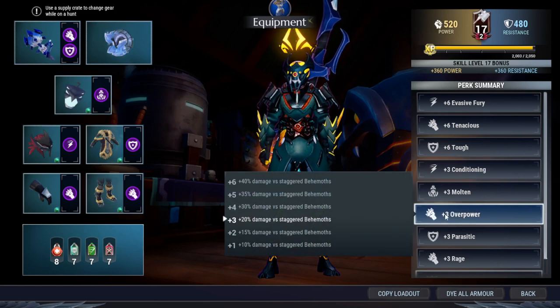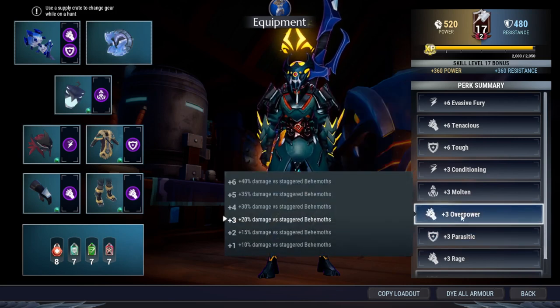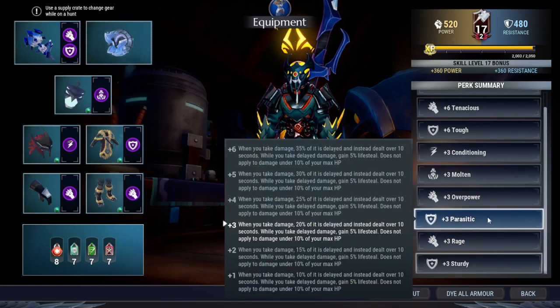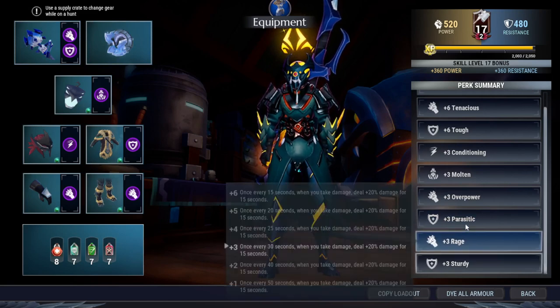Overpower is actually really good for the hammer because the hammer is the best staggering weapon in the game. Bringing Overpower with you will increase your damage by a lot because you're going to stagger the behemoth most of the time — especially with the tile I bring with the weapon, which I'll show you later. Parasitic and Enrage are another combo for survivability and damage. When you take damage from the behemoth, you're going to activate Parasitic Enrage.